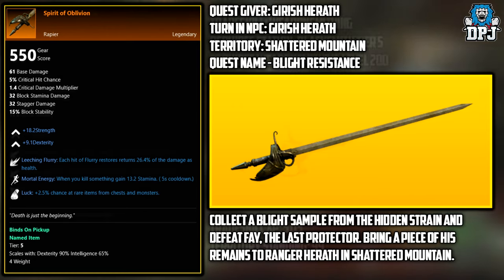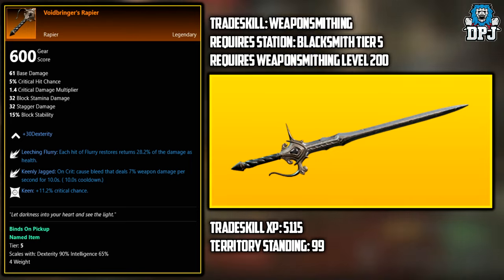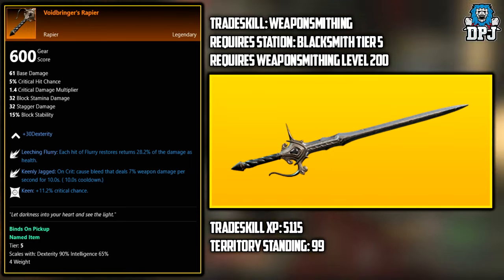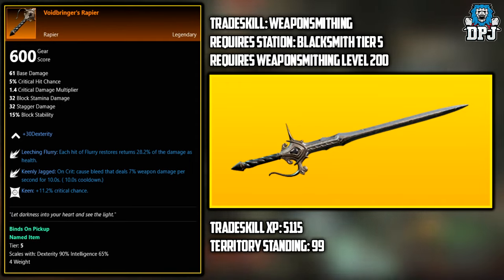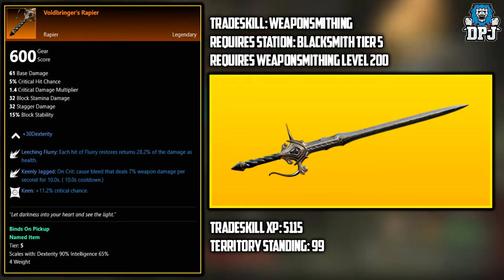Lastly, we have the Void Bringer's Rapier. This weapon needs to be crafted. The trade skill needed is Weaponsmithing. Required station is a Blacksmith tier 5. Weaponsmithing level needs to be 200. The trade skill XP is around the 5,115 mark, and the territory standing needs to be level 99.